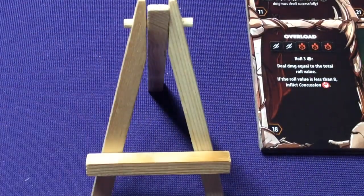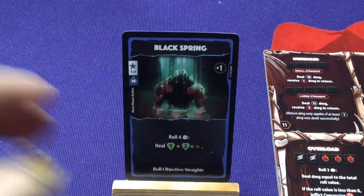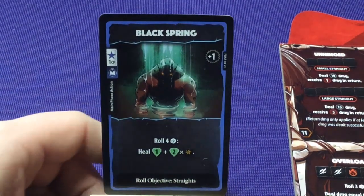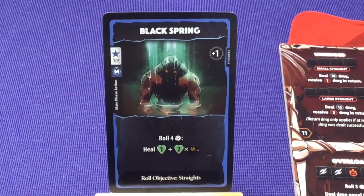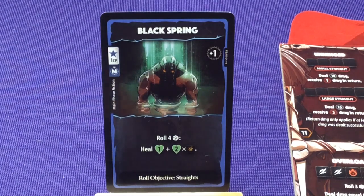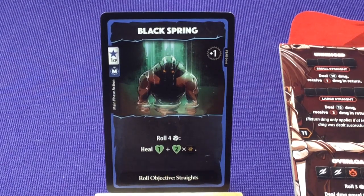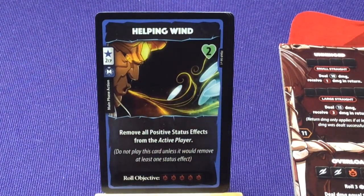Now let's look at his signature deck. He's got Black Spring. This group of cards has a lot of the same stuff as any other character's deck. The two different things: on the bottom, it shows what the boss character is trying to roll for that turn; on the top, when this card is revealed, that's a bonus the players get. For example, when this card is revealed, players get a plus-1 damage token to use later. We have roll 4, heal 1, and 2 times the number of Vortexes. Royal Influence: Gain the King's Hand.